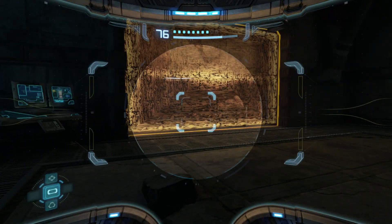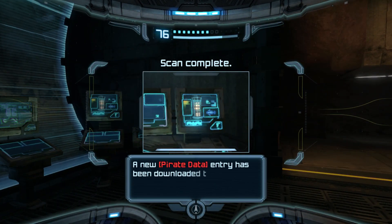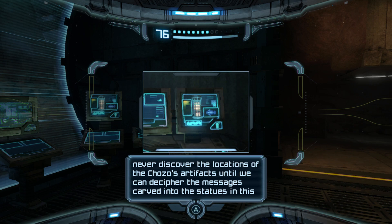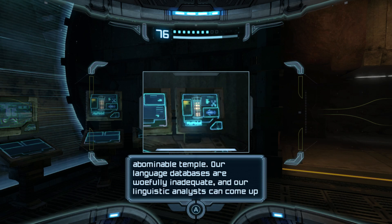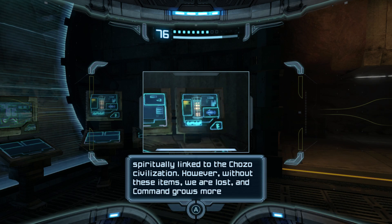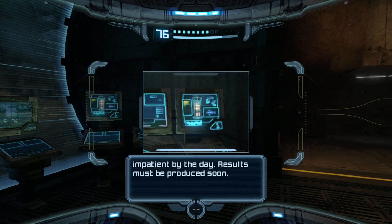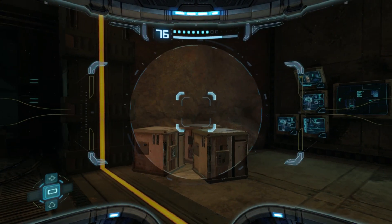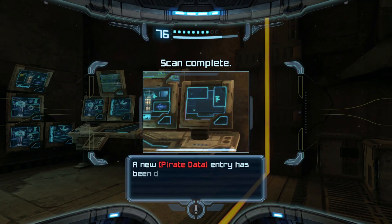Force field offline - that one is one you needed to scan. We have come to another dead end. It is clear now that we will never discover the locations of the Chozo's artifacts until we can decipher the messages carved into the statues in this abominable temple. Our language databases are woefully inadequate. The best hypothesis is that finding artifacts will require items spiritually linked to the Chozo civilization. Only a person who can use these Chozo items can get these artifacts - so tough luck, space pirates.